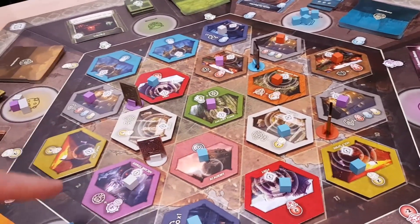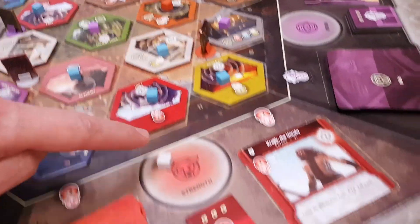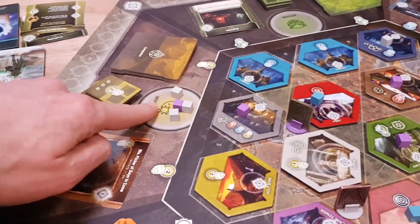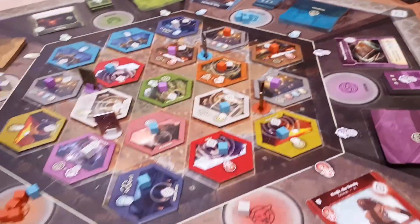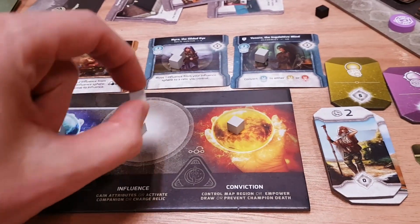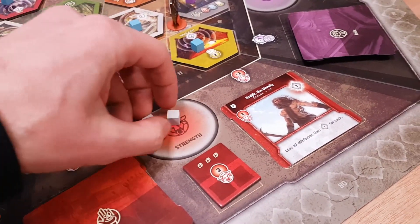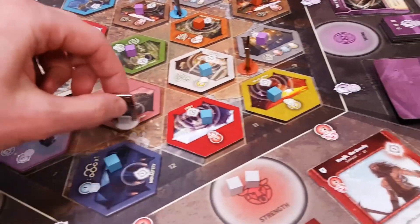The areas do a variety of things. Some of them just get you resources — there are three basic resources. You've got red resources, represented by strength; yellow ones, which are inspiration; and blue ones, which are knowledge. To indicate that you've got them, you take cubes from the influence section of your board and put them on the appropriate space. So if I gain a strength, I put it here and I have one red resource. If I moved here, I could activate this and get two strengths — so I take two from here and stick them there.